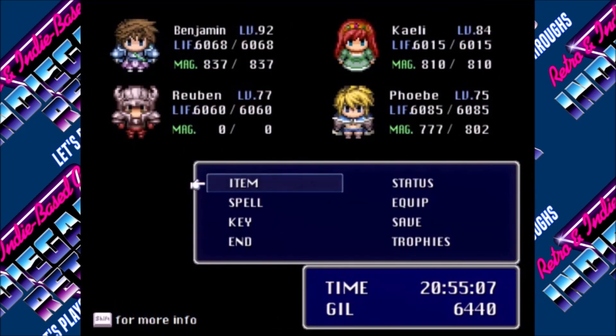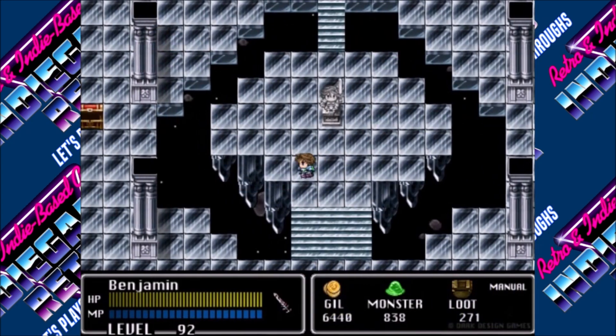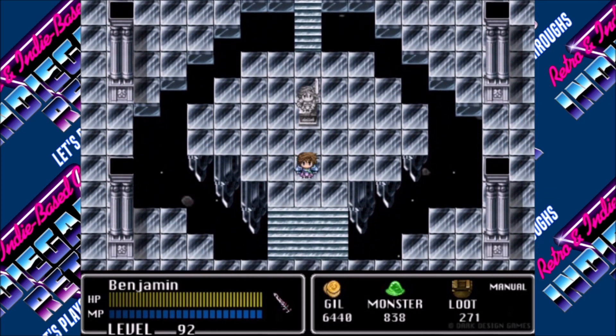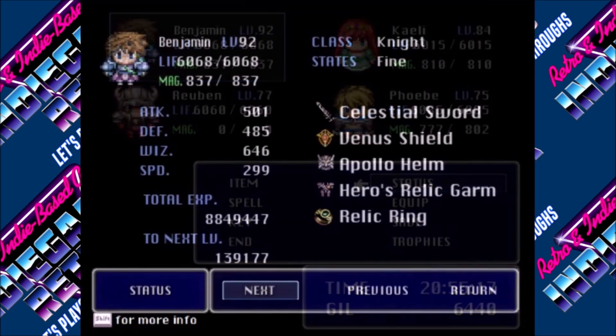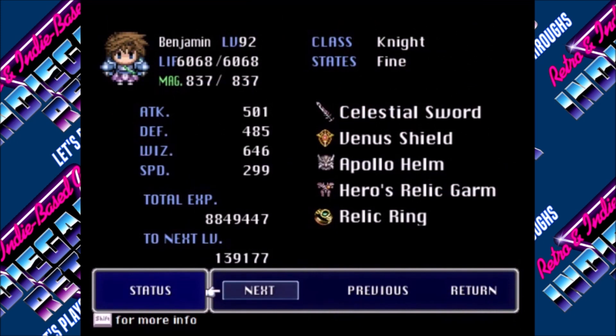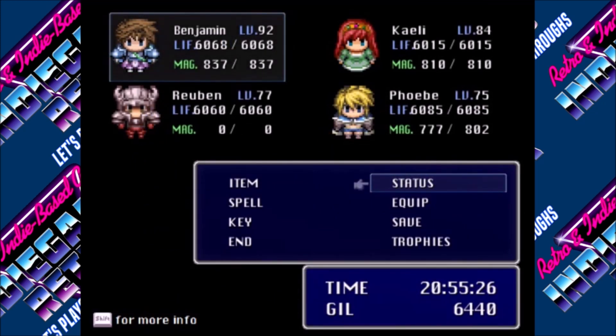I actually went off-screen and spent the rest of my money buying refreshers and whatnot, along with the five that were already in this room. I went and bought more, and I gave him balanced ones — like three apiece across all the stats. I didn't give him any HP or MP ones.